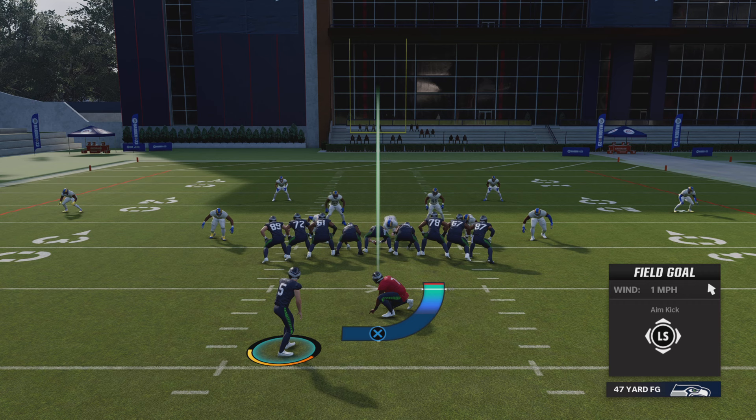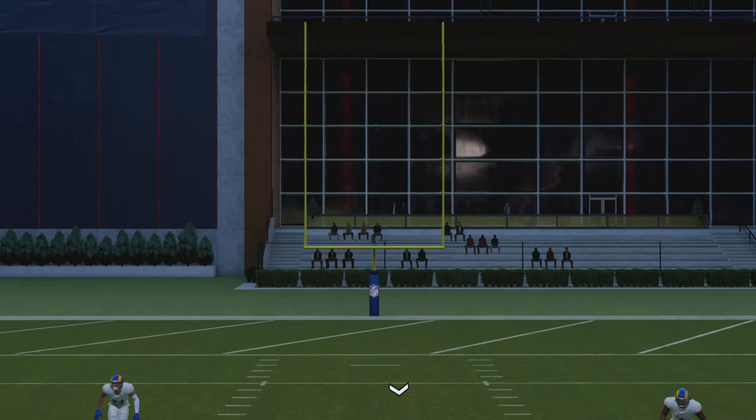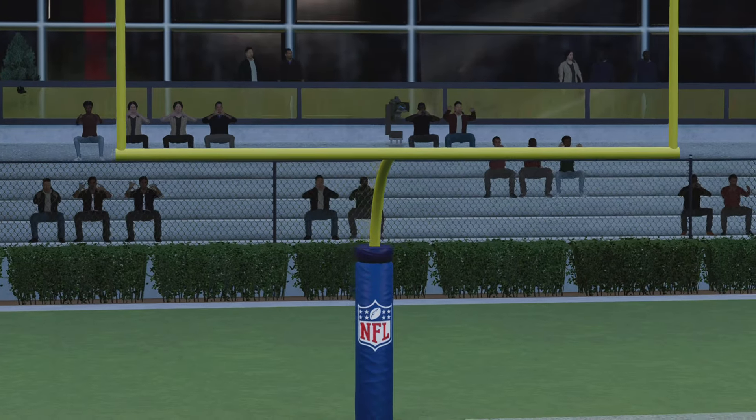You're going to shank the kick — you're going to miss the kick most likely. So if you're not totally confident that you're going to hit the white line for 100 kick power, just do it a little bit below and then go from there. Here we go — I'm on the PlayStation 5, you hit the X button. Boom — perfect kick just like that.